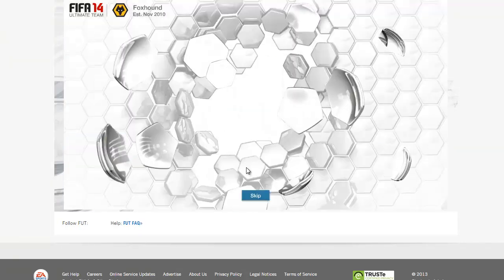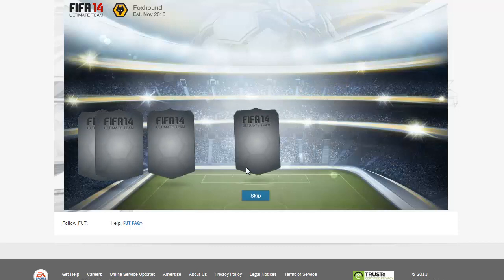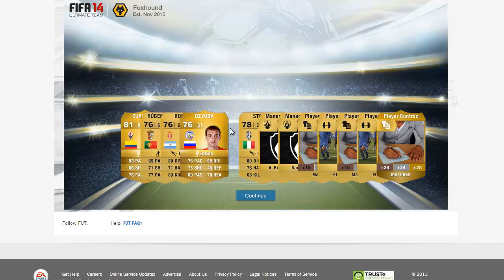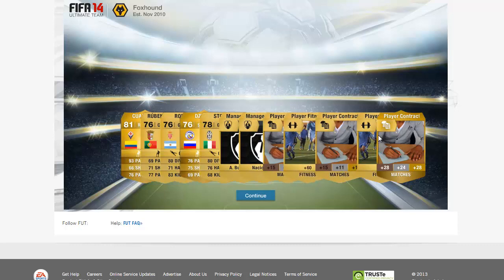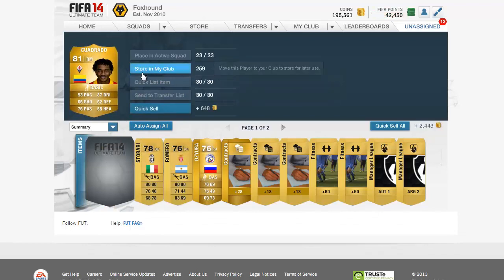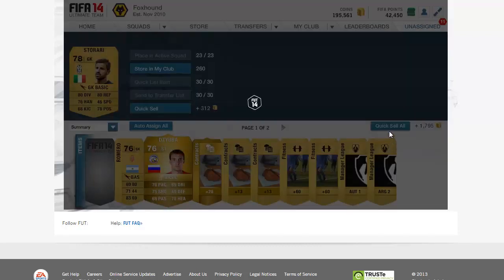I'm going to open two more packs and end the episode there. Who are we going to get in this pack? Quadrado - not too bad. Who else did we get? Two manager cards, and that is it. Not a very great pack, but who cares? We got Pirlo and Sanchez and Lampard. We'll keep him - Serial, we're going to need him. The rest I'll just auto-assign and fix my club later on. I'm just going to end the episode here because it's lagging.